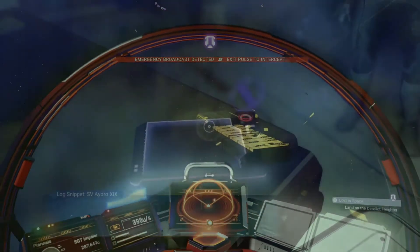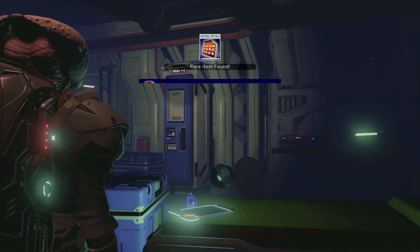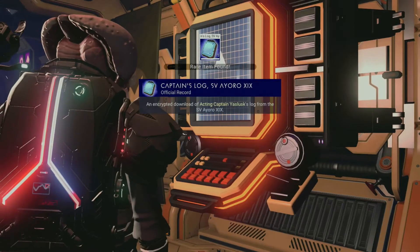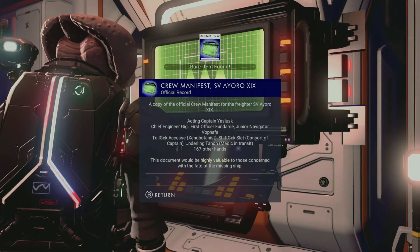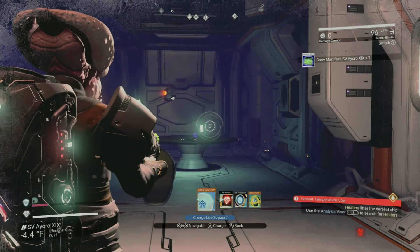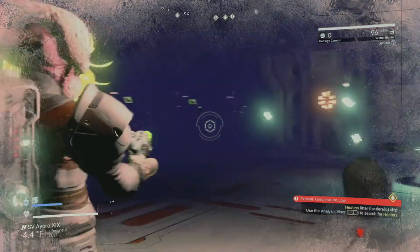Once you enter, one of the first tablets you'll see will give you a special security clearance. This is needed to access the red terminal, which gives you the captain's log, as opposed to the green terminal, which gives you the crew manifest. These can be sold for just over 700 tainted metal when you get back to the scrap dealer. These logs provide the vast majority of the tainted metal you'll receive from doing these missions.